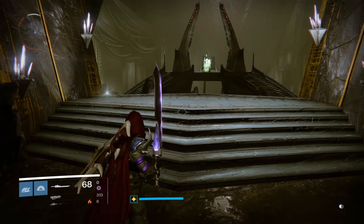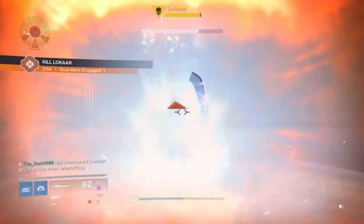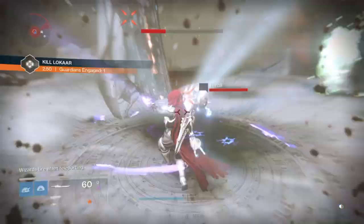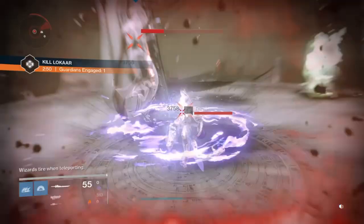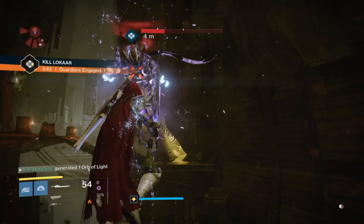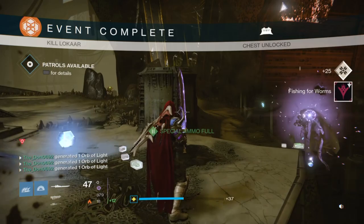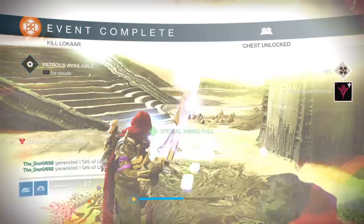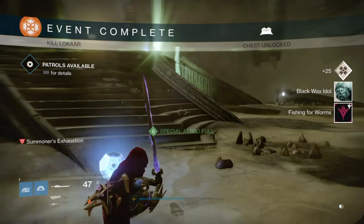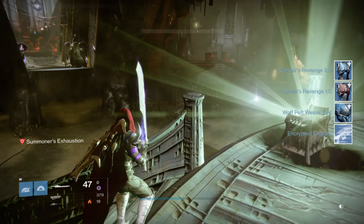I'll show you this R2 attack before I get into the enemies. Oh, I got this squishy wizard — probably the worst enemy I could get. I didn't even think it was going to kill her that quickly, but it absolutely destroyed her.